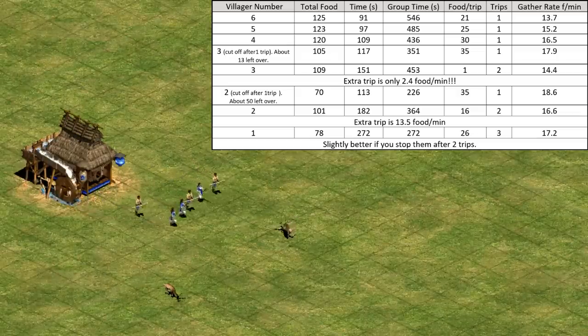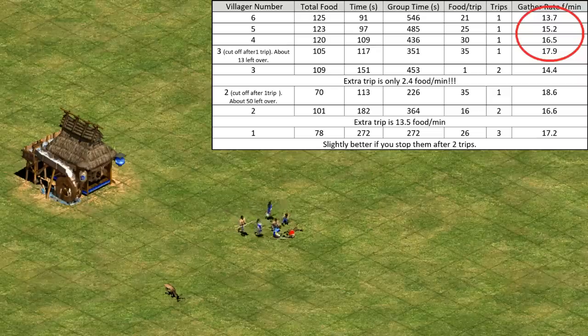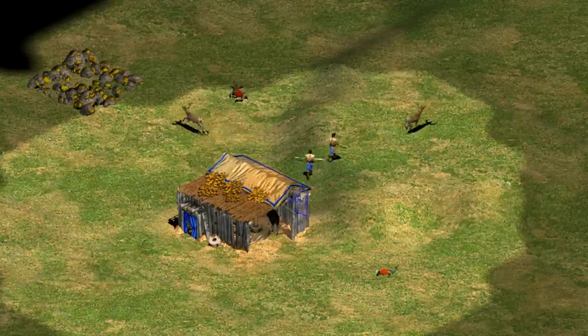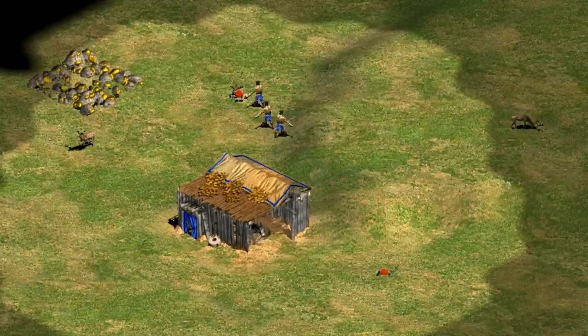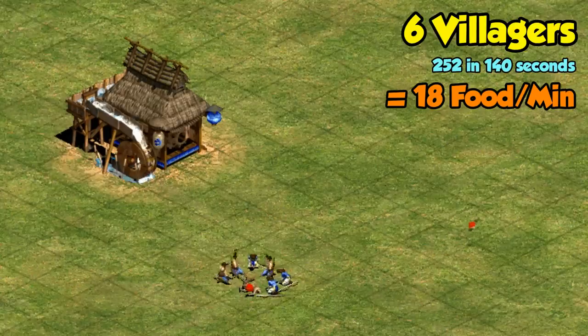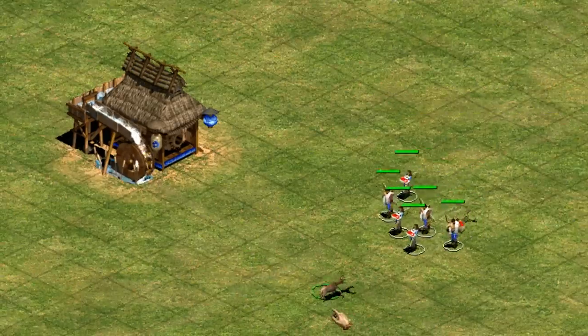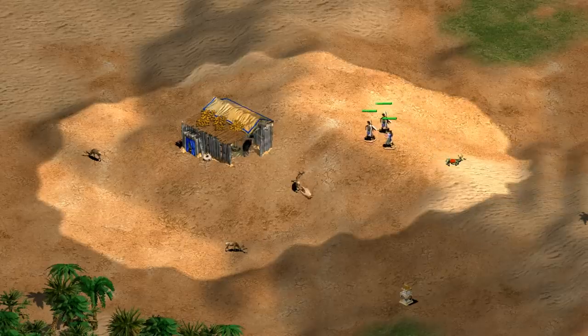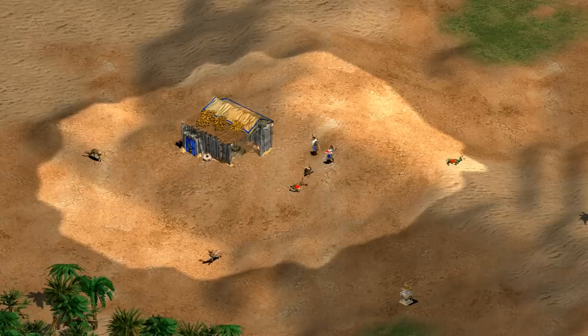Combing a bit more through the data offers another interesting question though: if greater villager numbers generally reduce gather rates, how should you split up a group of six hunters? To test this question, I picked a moderate distance of just six tiles. I know it might look a little far for a mill placement, but remember deer often run away from your villagers, so I think it's a reasonable average. Those six villagers working together collect 252 food in 140 seconds, which is an average of 18 food per minute for each villager. You might think you can help yourself out by snagging another close deer on the way back to increase your efficiency, but in my case that actually lowered the rate to just under 17 food per minute. There probably are situations that would work in your favor though, like if your villagers aren't carrying very much and a deer happens to wander into their path.